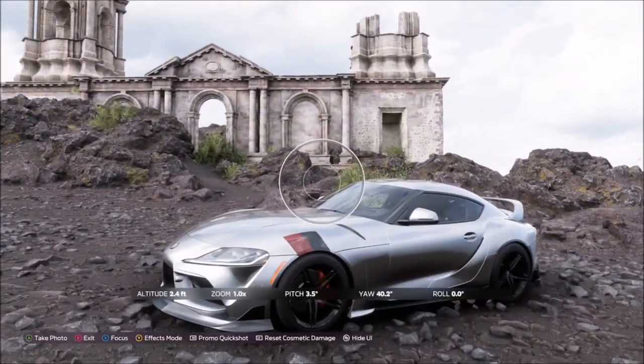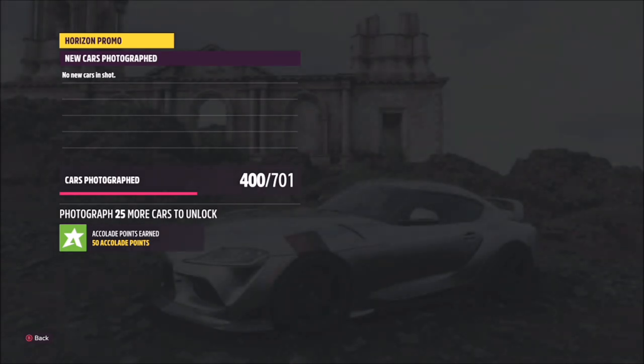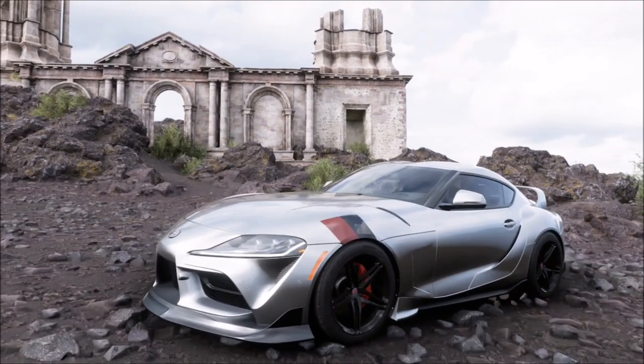Once you bring up the camera, hit the right trigger to take a Horizon Promo quick photo. It will pop up with two tick boxes — one saying you've used the correct car and one saying you are in the correct location. And it's as simple as that.